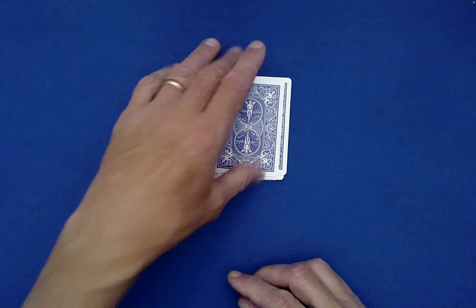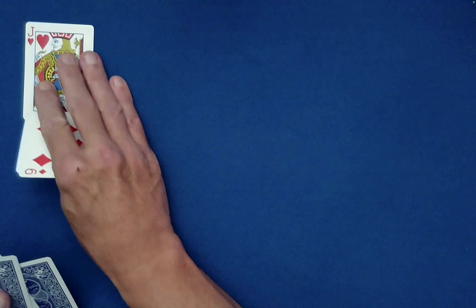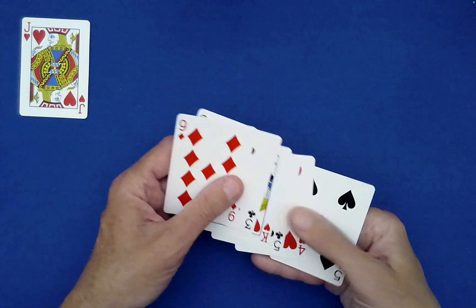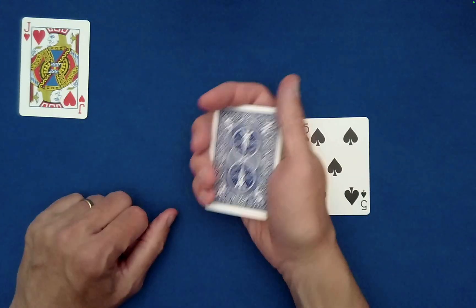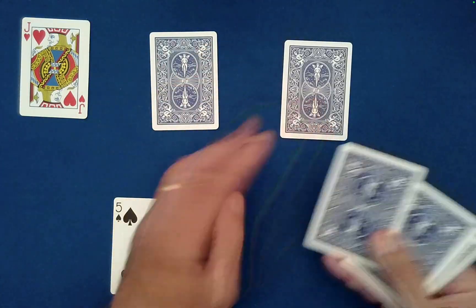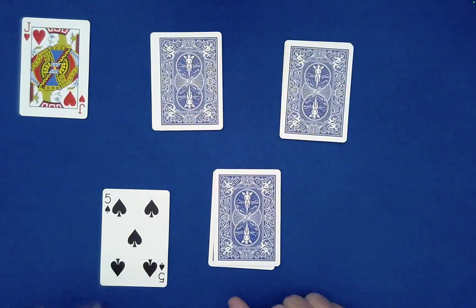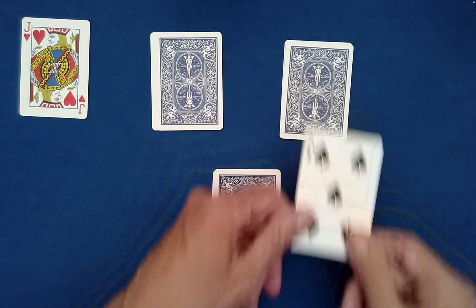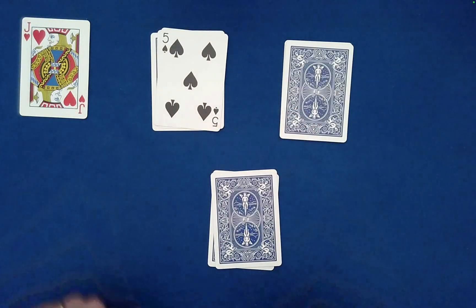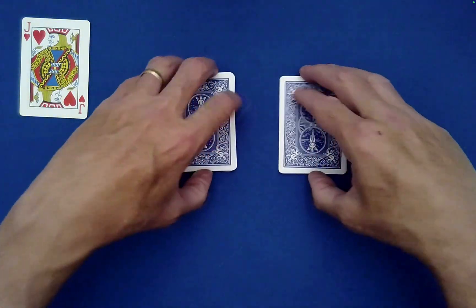So how does this work? Here's the jack of hearts, the leftover lover. I just need to show you one subtlety to be aware of, and then everything else is self-working. When we deal out into three piles of two cards each, the spectator can put their card anywhere and stack either pile on top — that's all true.